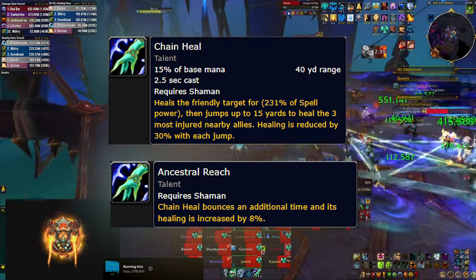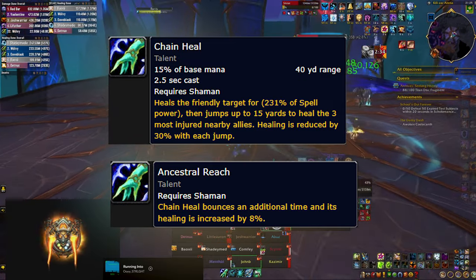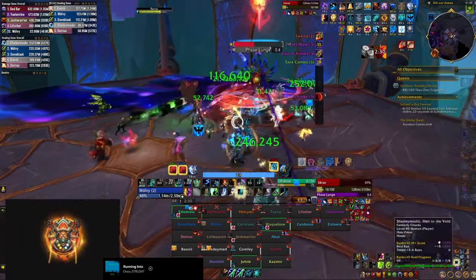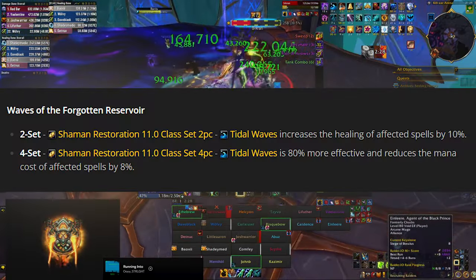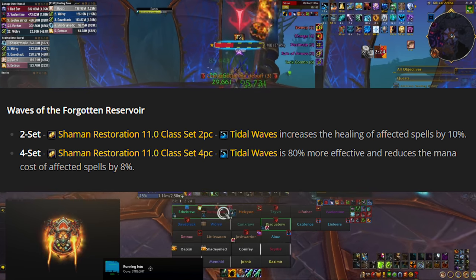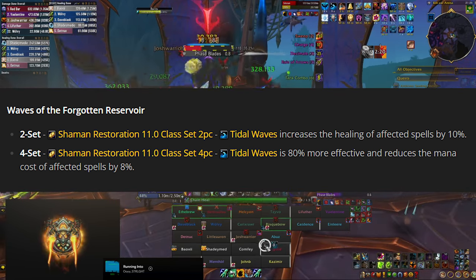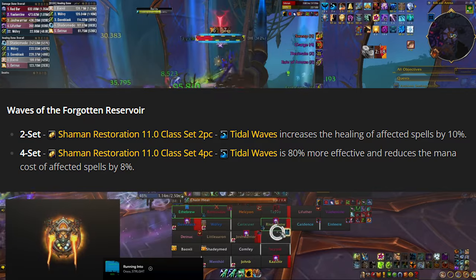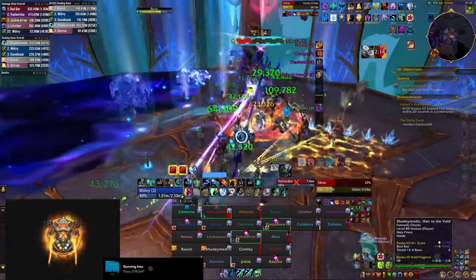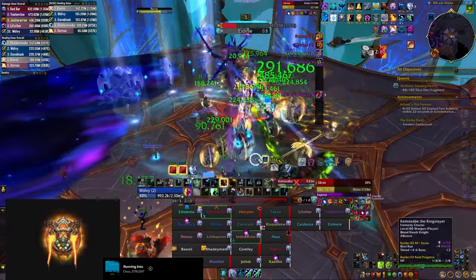We'll have a whole separate section on mana management, as this is one of the main issues restoration shaman has in the raid. For now let's mention the tier set bonus this season, which buffs the effectiveness of Tidal Waves significantly and makes the affected spells cost less mana. Your main rotation is: cast Riptide to get two stacks of Tidal Waves, consume them with Chain Heals, then cast another Riptide for two more stacks, then two more Chain Heals, and so on.